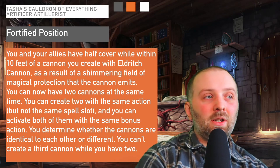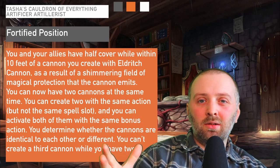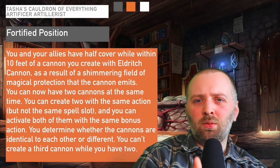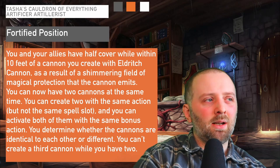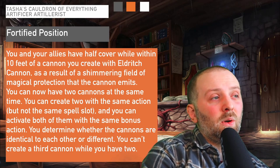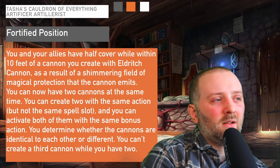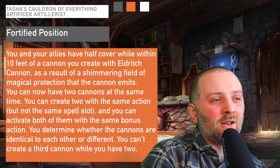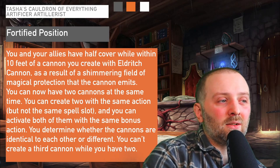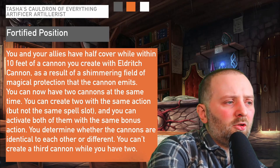Moving on to one of the last abilities — Fortified Position. You only gain this at high levels, so bear that in mind; not everybody will get access to it since many campaigns run from level one to ten or twelve. With this ability, you and your allies have half cover when within 10 feet of a cannon created with Eldritch Cannon, as a result of a shimmering field of magic the cannon emits. You can now have two cannons at the same time — you can create two with the same action but not the same spell slot, and you can activate both with the same bonus action. You determine whether the cannons are identical or different, but you can't create a third.